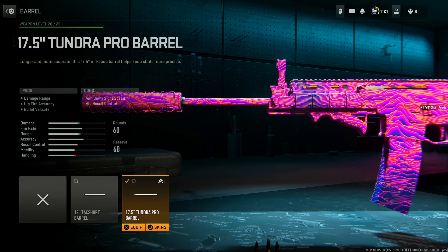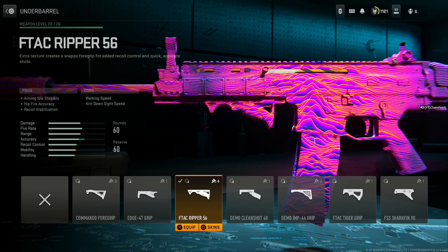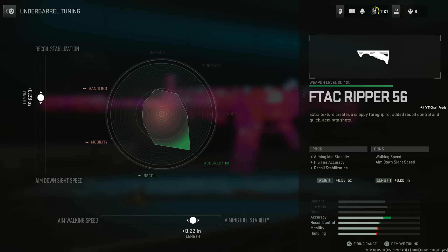17.5 Tundra Pro Barrel for damage range, hip fire accuracy, and bullet velocity, at the cost of aim down sight speed and hip recoil control — which will not matter. For the tuning, set the damage range to 0.14 inches because beyond that it does not help, and the recoil steadiness to 0.15 pounds because beyond that it's just detrimental. Then put on the F-Tac Ripper 56 for aiming stability, hip fire accuracy, and recoil stabilization at the cost of walking speed and aim down sight speed.